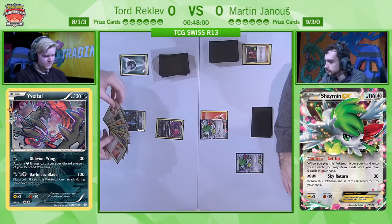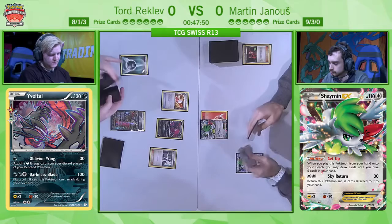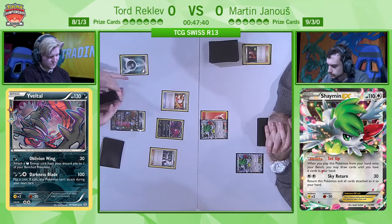A cool inclusion Martin has is the 2-2 Raticate line. Both pieces are very effective — the Rattata has an ability that takes off the active Pokémon's tool, oftentimes things like Floatstone, which is the only switch card Tord has in his entire deck. So that's something Martin is going to try to prey on whenever he's able to.